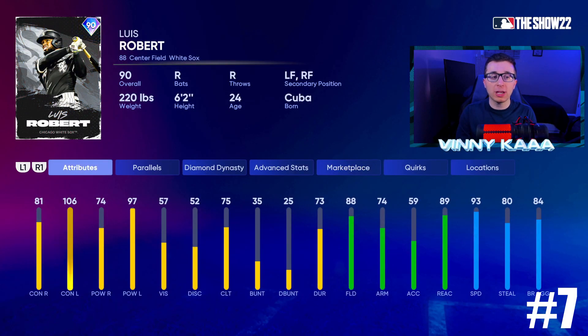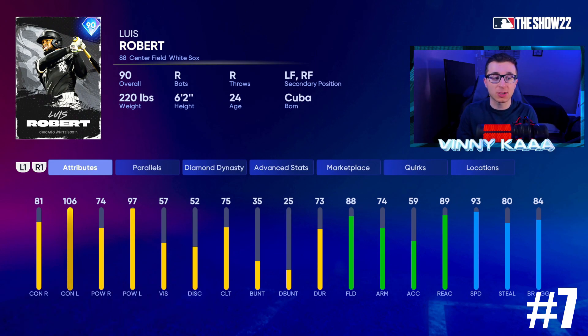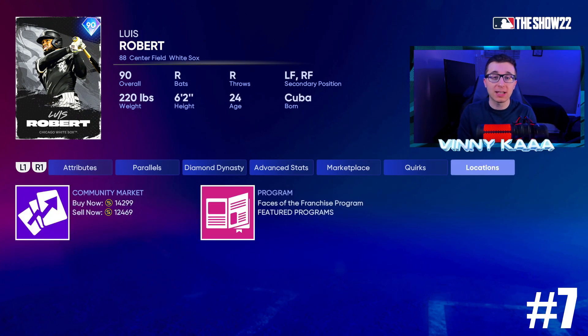At number 7, 90 overall Luis Robert. Honestly, I was going to put him in the top 5 — I am doing so well with this card, and it's extremely underrated in my opinion. His swing is really smooth, he's very good against lefties and still solid enough against righties: 81 contact against righties, 106 against lefties, 74 power against righties, 97 against lefties. He's not Buxton in the field but he's very good: 88 fielding, 74 arm, 59 accuracy, 89 reaction time, 93 speed, 80 steal. He's well-rounded — that puts him over Bellinger and Acuna. Not quite Buxton or Mike Trout's card at the plate, and Buxton has 99 fielding and 99 speed, so it's hard to beat that. Robert is only about 12,500 stubs.